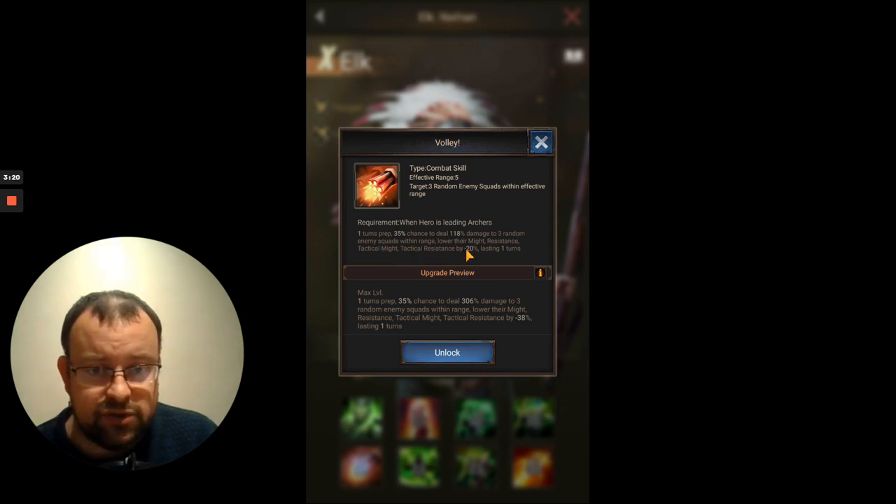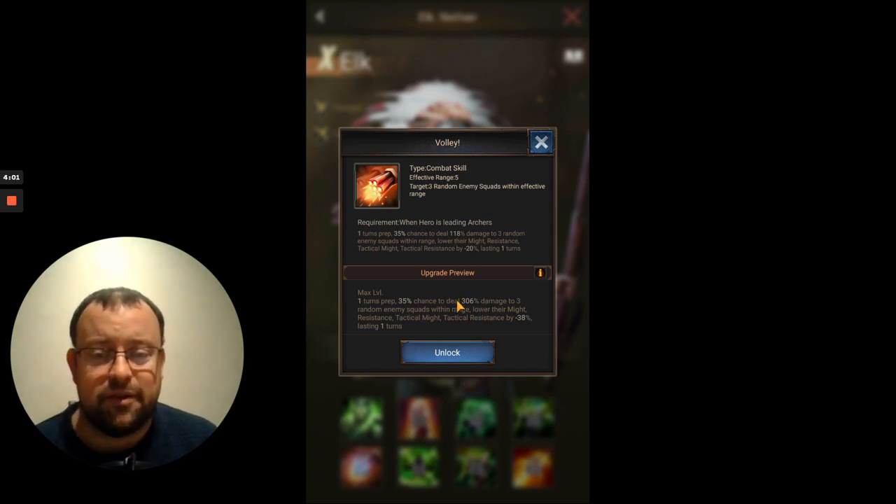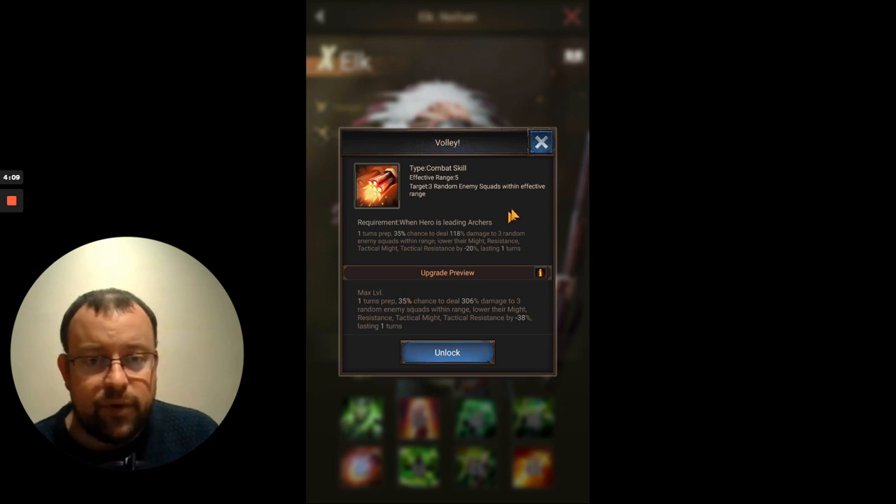The second part of the Volley skill is really, really nice. It's going to debuff your opponent's troops by lowering their might, resistance, tactical might, and tactical resistance by between 20% and 38%, lasting for 1 turn. So it debuffs both the troops and the hero in all of your opponent's squads. There are very few skills in the game that debuff all 3 of the opponent's squads. This is a really nice skill with this double effect of direct damage and the debuff — they're going to take more damage from your attacks and cause less damage to you. The 35% chance means it will probably activate 1 or 2 times in a battle, but everything else about this skill is really top level stuff.